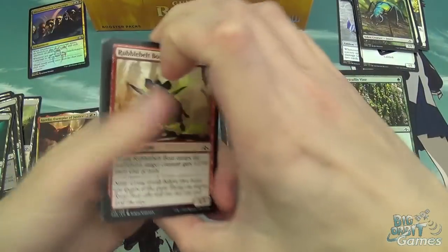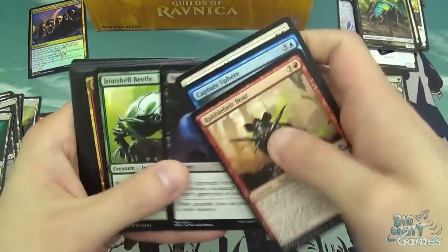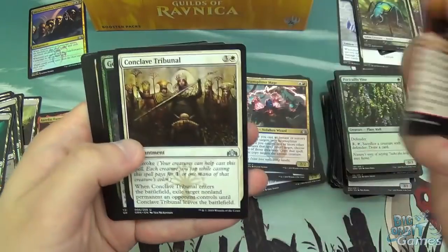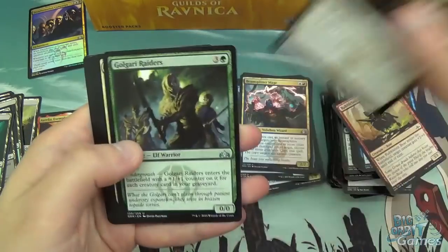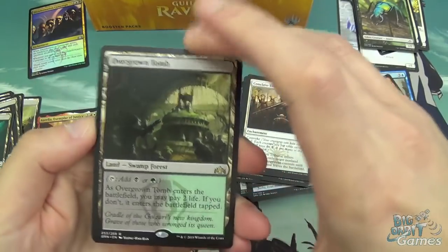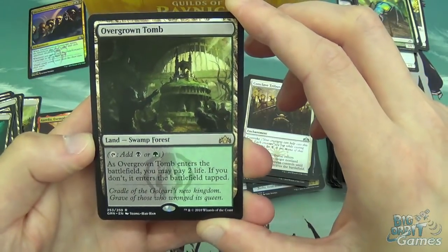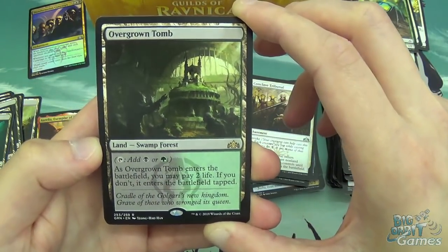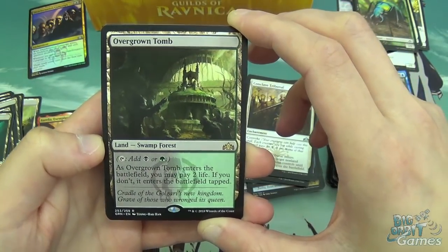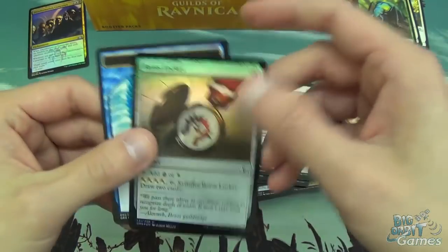Rubble Belt Boar, Capture Sphere, Intrusive Pack Beast, Never Happened, Ironshell Beetle, Garrison Sergeant, Goblin Electromancer, Maximize Velocity, Artful Takedown, Conclave Tribunal, Golgari Raiders, Crush Contraband, and an Overgrown Tomb. Shocks are back — this is a good one to get. Taps for black and green; pay two life and it enters untapped, otherwise it enters tapped. Shocks are always good to get — you're never sad to get a shock. Boris Guildgate, and a Boris Locket in foil.